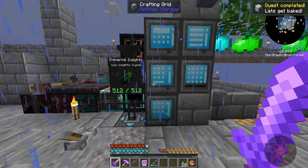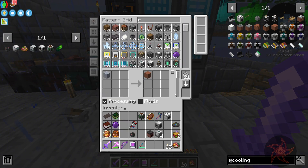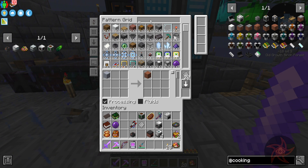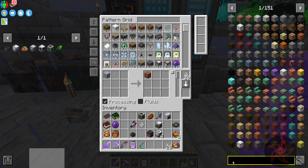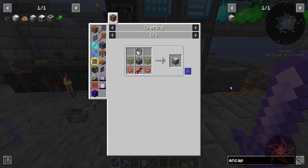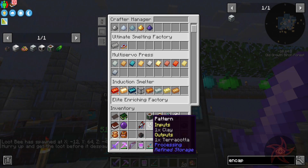I don't have terracotta. Let's go to the Ultimate Smelting Factory to get our terracotta recipe. Hey, we have a loot bee — cool. And then the fluid encapsulator can go there.